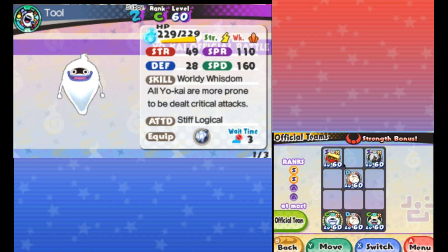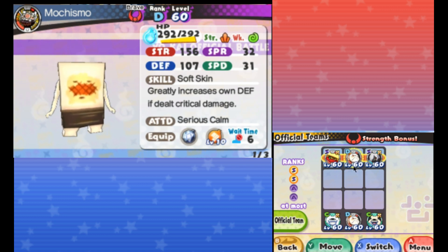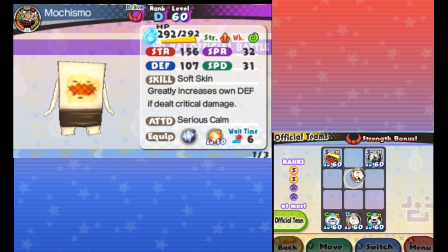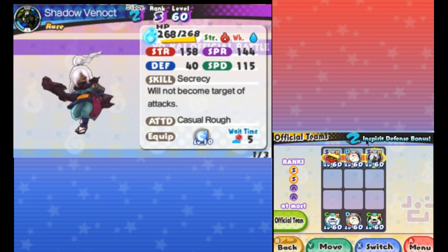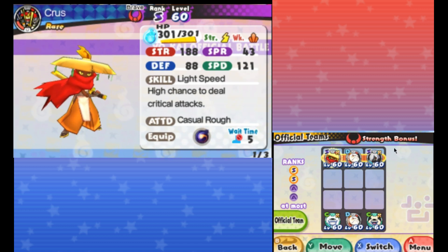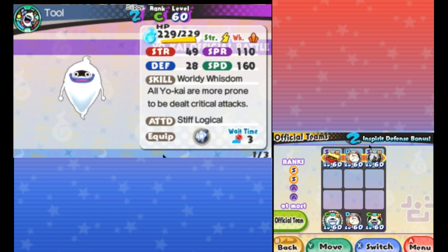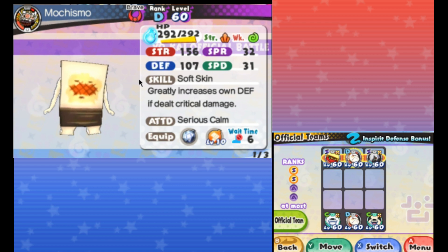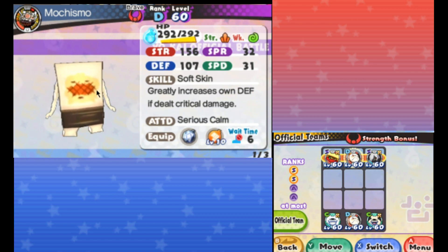Speaking of the Gleam, he has a Stealth Soul because we can just have Machismo take all the hits instead. So we can move him to the middle, trigger the Shielding Soul, and then he just takes all the hits because he has Secrecy. The Gleam has Light Speed so he buffs his crits, and then that's paired with these two.